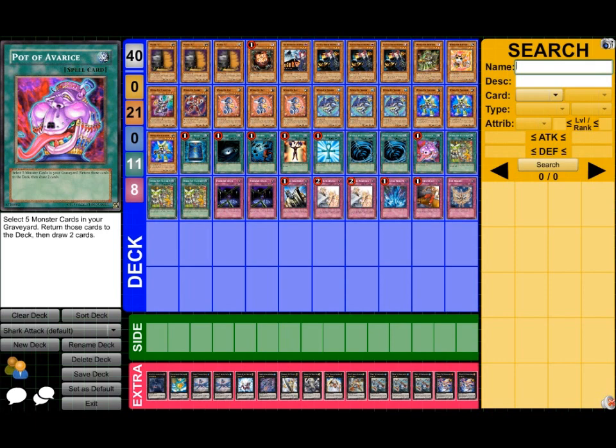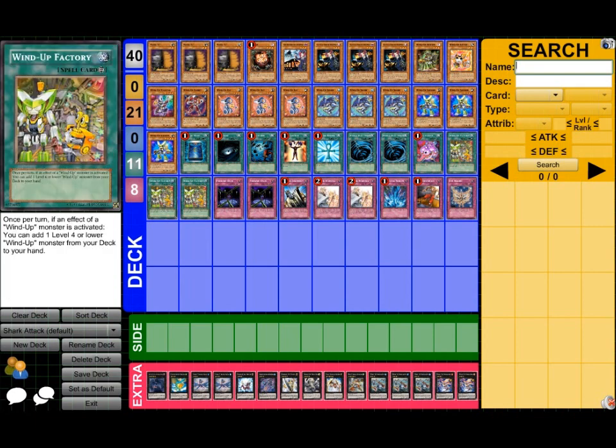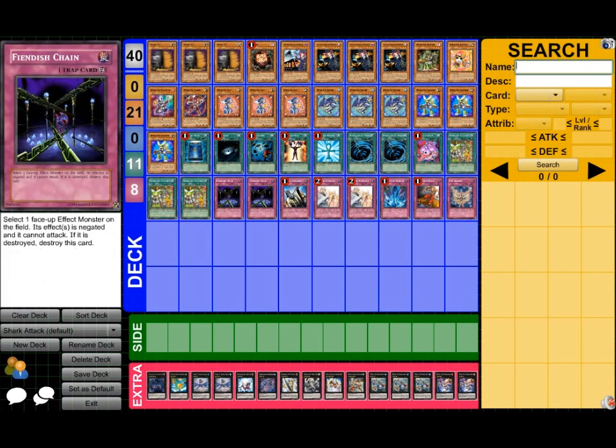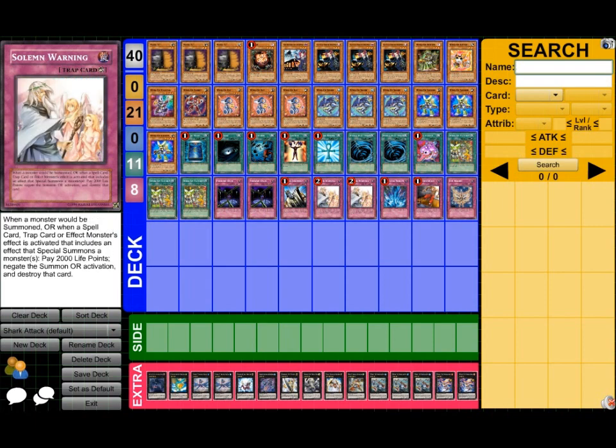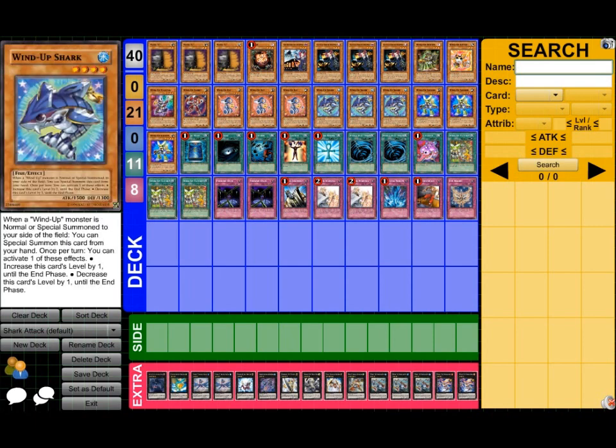One Pot of Avarice — you gotta reuse these cards, they're just too important. Triple Wind-Up Factory — it's back row and it's crack, especially for this deck because you get Shark off it. Double Phoenix Wing Wind Blast — it serves a better purpose than Veiler, even though Veiler is a hand trap. Phoenix Wing draws out all the MSTs and lures them in when they don't actually have back row — you MST it and think the threat's gone. Triple Solemn, Torrential Tribute, Dust Shoot — Dust Shoot is too good this format, especially with all the stupid things that can happen.